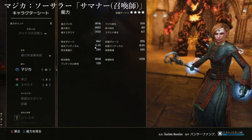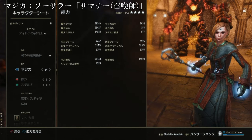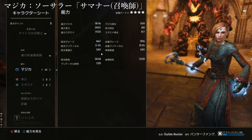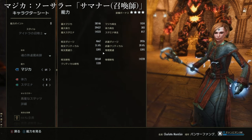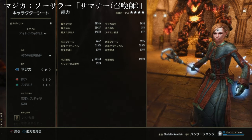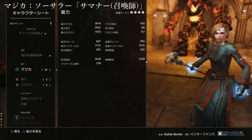呪文クリティカルが51.4%出ています。呪文ダメージも4667とか十分あるんじゃないかと。もうちょっとだから貫通力とかがあると戦闘が楽になるかなと。アイギースのおかげでちょっと固いです。ステータスはこんな感じでございます。